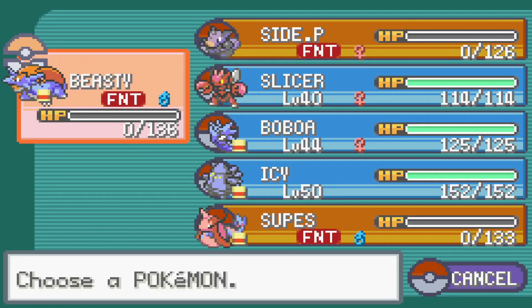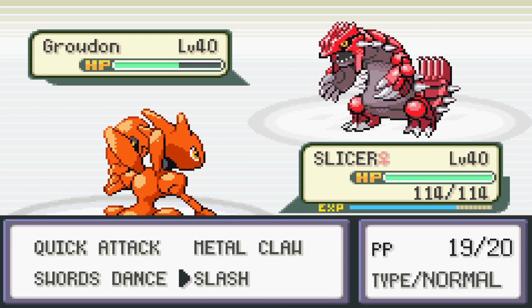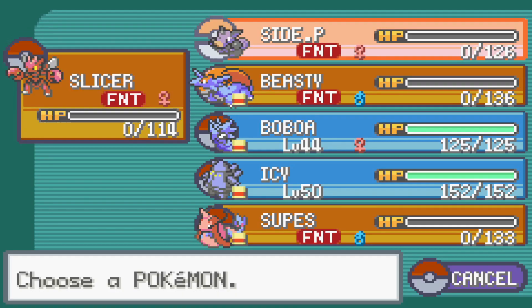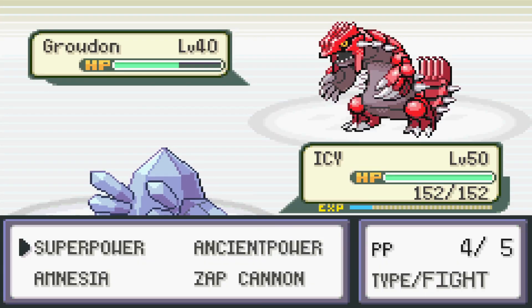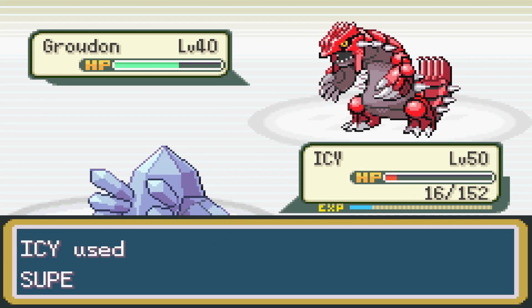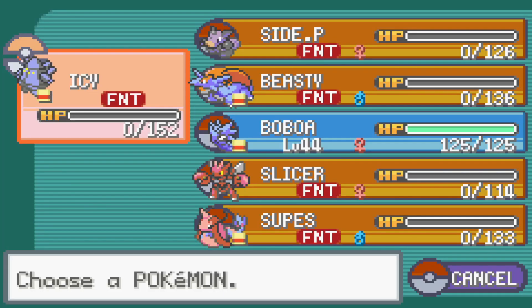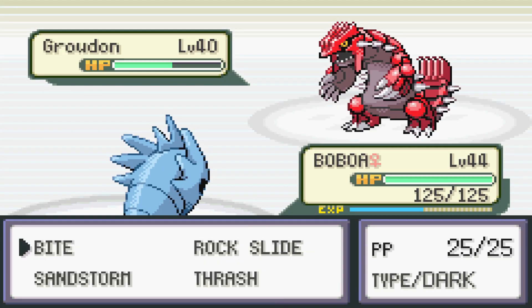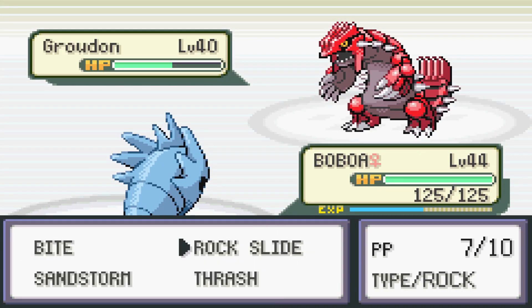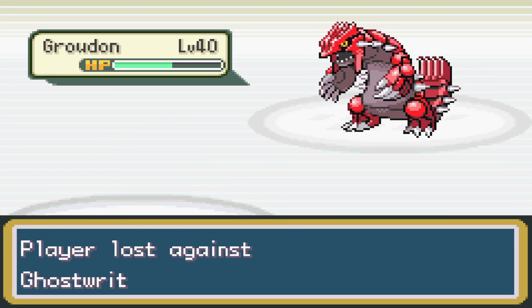Salamance goes down so we bring in Scizor, but he also gets one-shot. After that we only have Pupitar and Regice. We send in Regice because Pupitar has no chance against Groudon, but even Regice's defenses can barely take a single EQ. Losing Regice leaves us just Pupitar, who obviously can't handle Groudon either and isn't fully evolved. Groudon takes us out with EQ, ending our first Hardcore Nuzlocke.